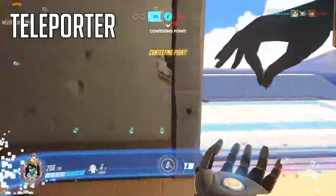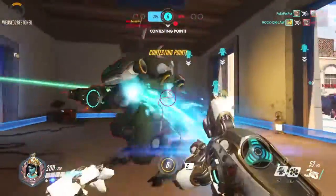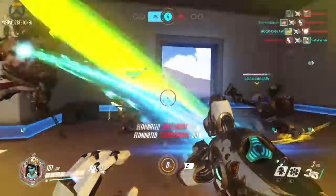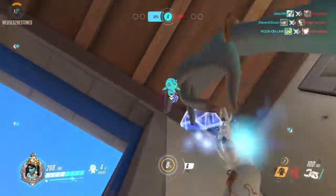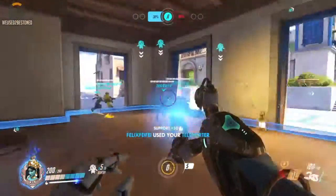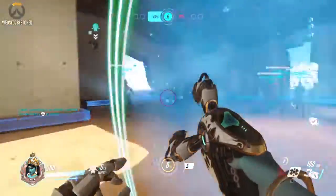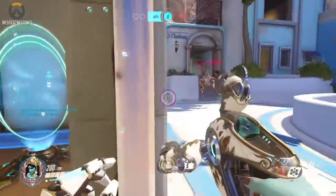Let's move on to the teleporter. All you really need to know is it gets six uses and has 200 health. When you come out of the teleporter, it spawns people the opposite direction to how you placed it. So just make sure you don't make people spawn facing a wall because it's annoying. They've done it to stop team killing — you can't walk up to the edge of a cliff and have people walk straight off. Just put it down so they're not facing a wall.